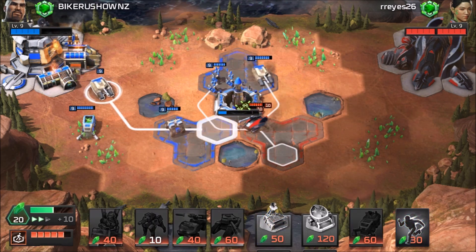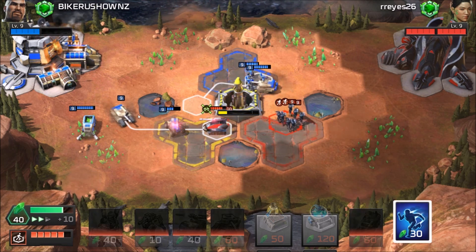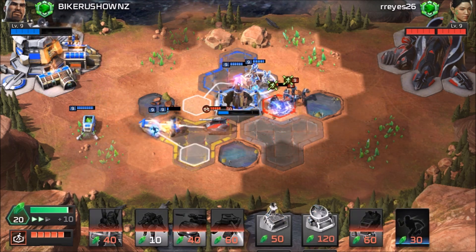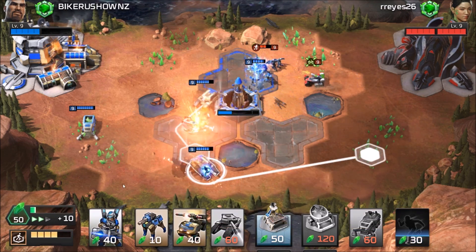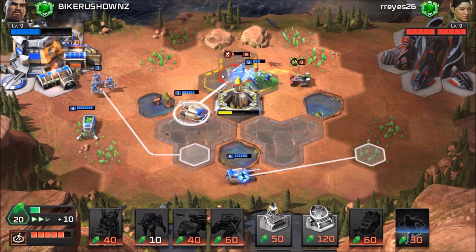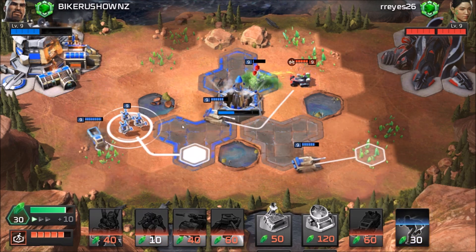I put my infantry first so he hits that. Another Predator Tank — the main build behind this is just keeping them busy on their side. Keep building Predator Tanks and Pitbulls. I have Hammerheads ready in case it switches up to air. My deck will be in the description. I didn't have to build Hammerheads this game, to be honest.